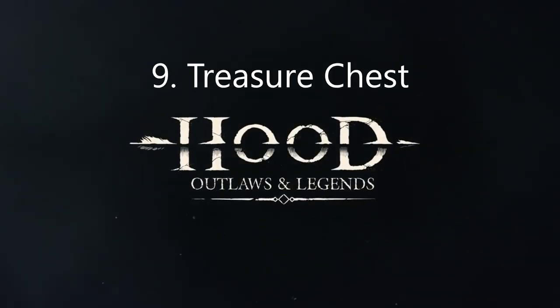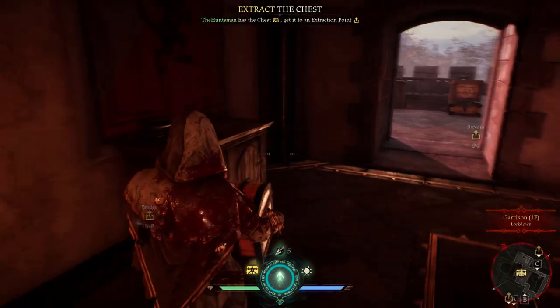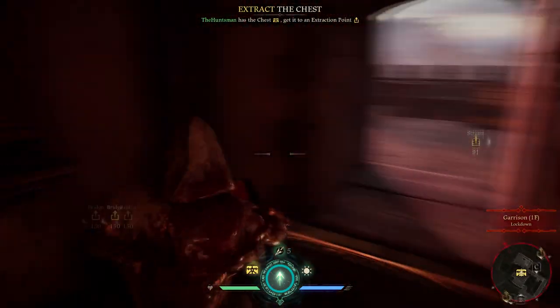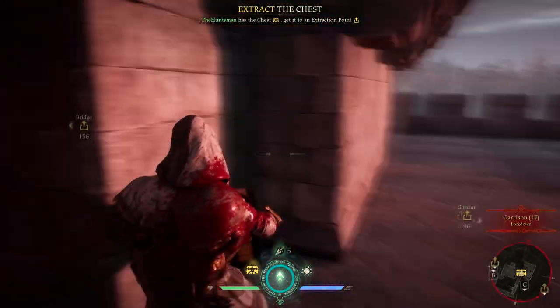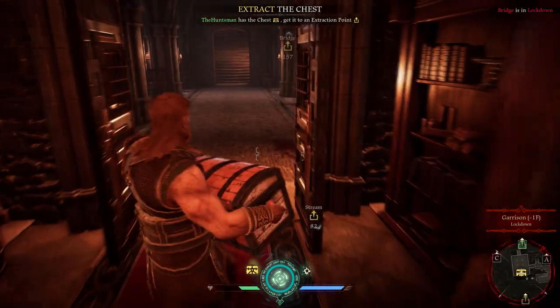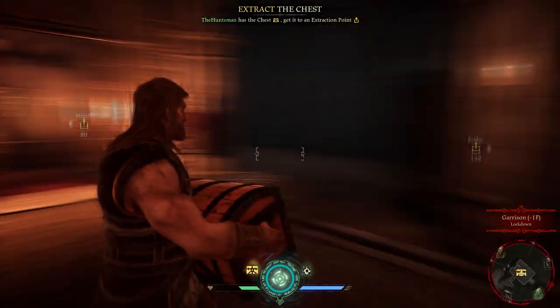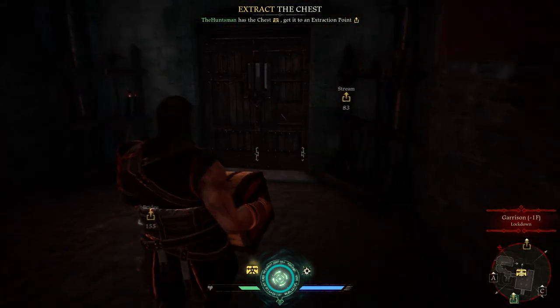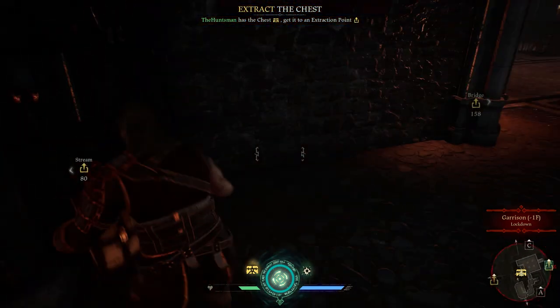The next tip is the treasure chest, which you have to bring to the extraction point marked by the yellow marker on the map. If you're using characters such as Robin, Marianne, or Tucky, they'll be slower when carrying the treasure chest compared to Little John because of his enormous strength. You will automatically drop the chest if you're getting shot, or if you want to drop it manually, simply press E on the interact button.